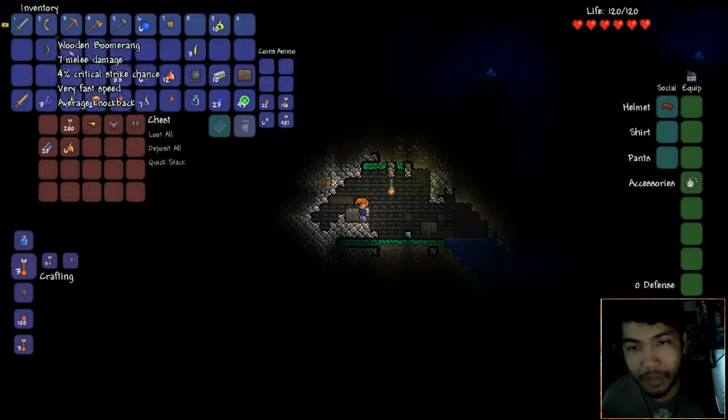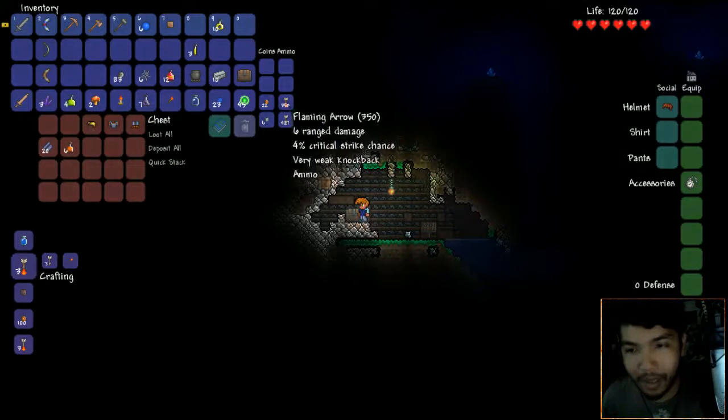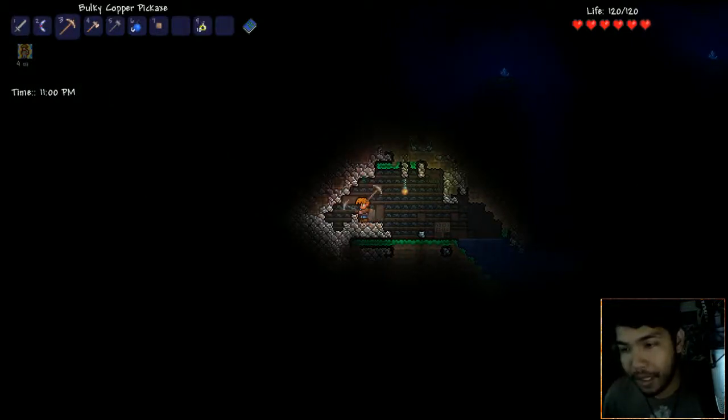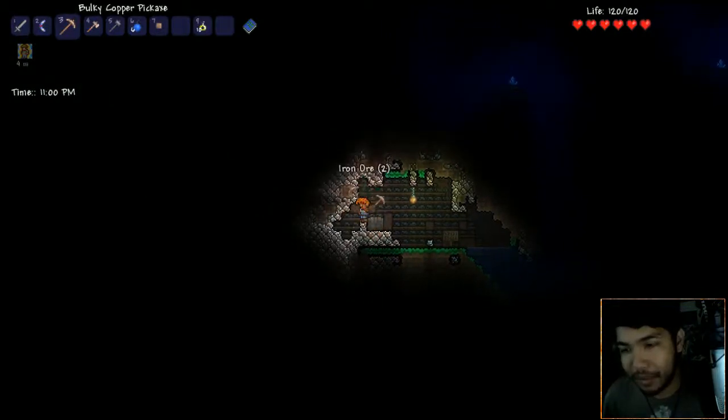Alright, we got a quick enchanting boomerang! Why would they even bother giving me the wooden one if they're going to give me this one right away? Anyway I'll take the upgrade. Mining helmets - I definitely need that, it's going to be here on top. Then we got a mining shirt - I think these are new. Some silk and a hunter's potion that shows the location of enemies. Now oh my god, are we going to mine all this iron again?